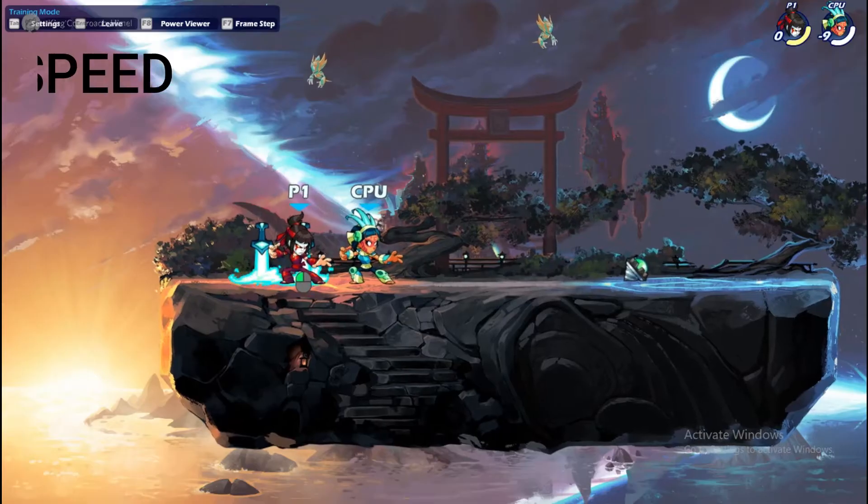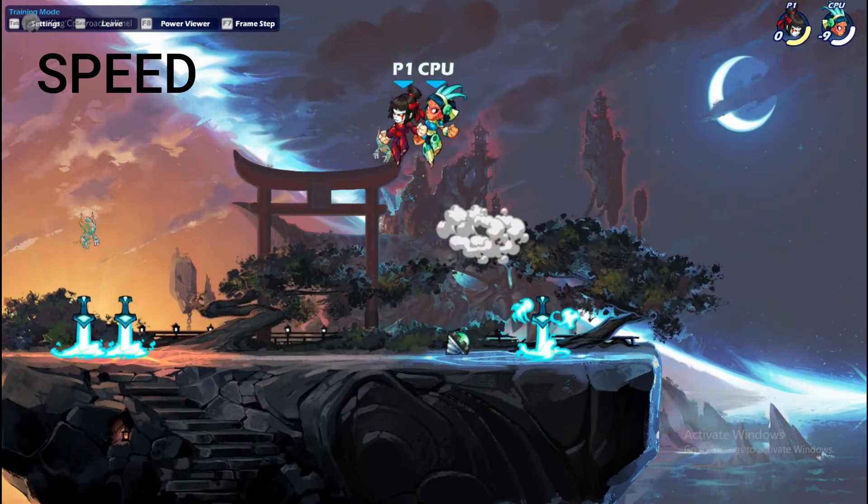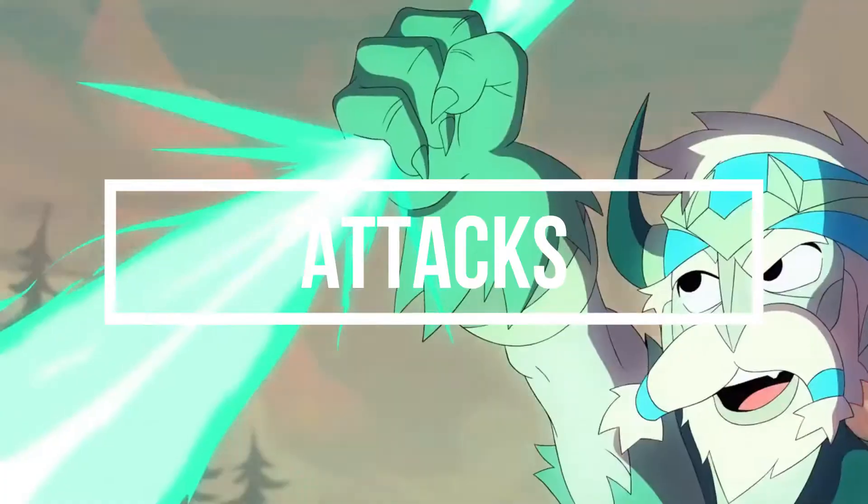Speed affects your ground base speed, jump speed, and acceleration. There are more than 3 types of attacks in this mode.